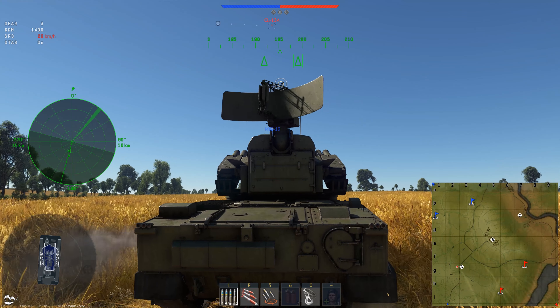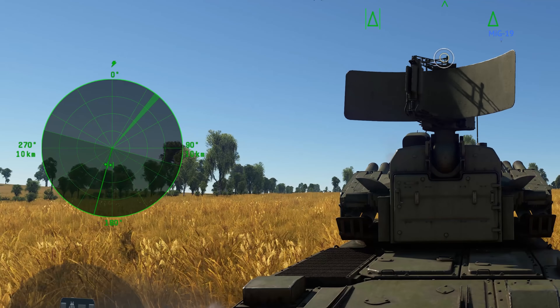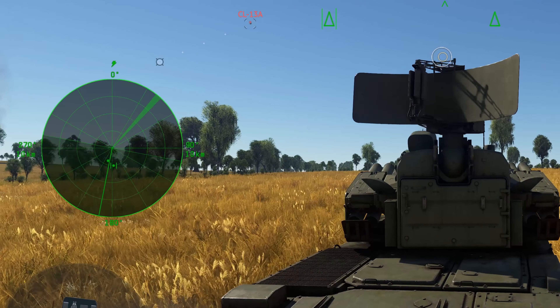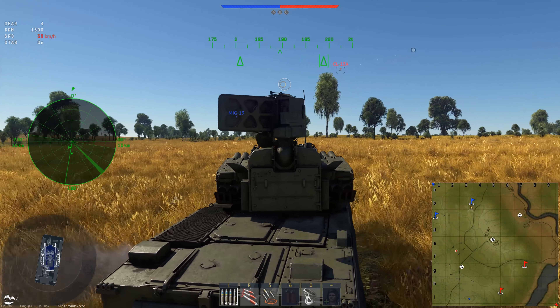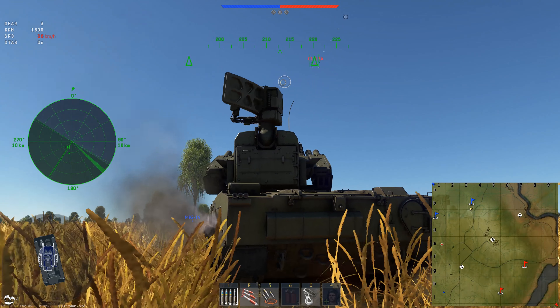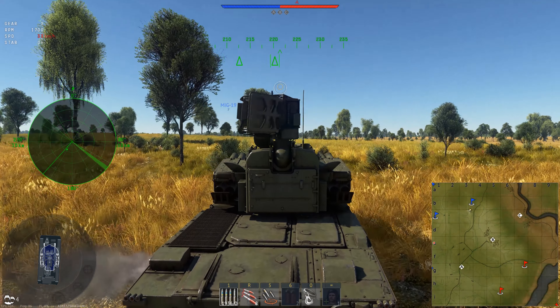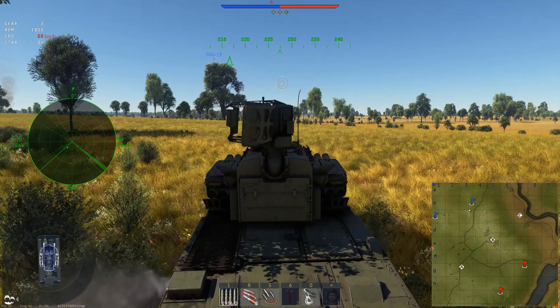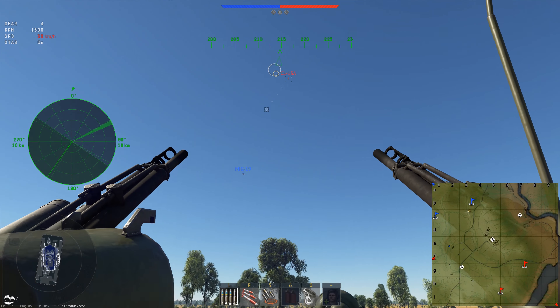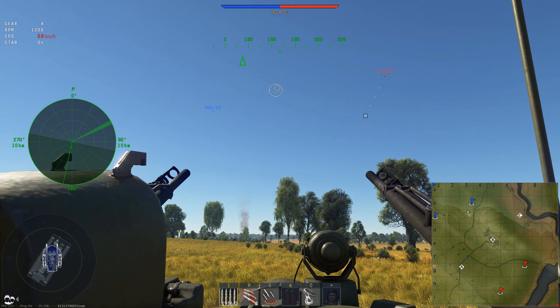Let's check what changed in the interface. On the left side of the screen, we see a green circular scan indicator. It shows all aerial targets located by radar — enemies and allies alike. The layout of the indicator allows you to find the approximate distance to them. If an indicator has a radius of ten clicks, then the inner circle shows the distance of two and a half clicks, the next one is five, and so on and so forth.